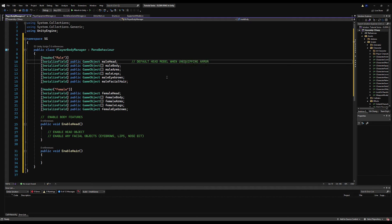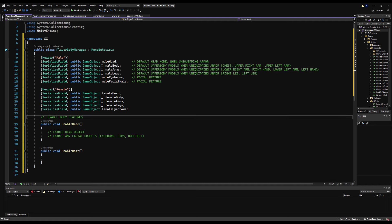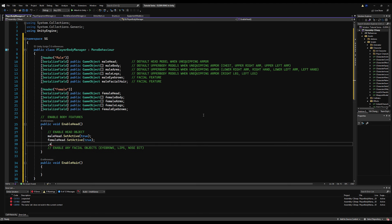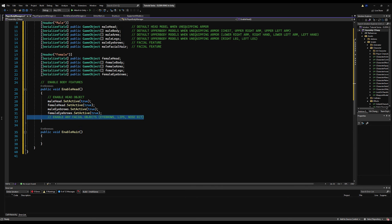For enabling a head, all we do is say maleHead.SetActive(true) and the same for the female head. You might ask why we enable both — the way our system is set up, we'll only have the male or female master object active at one time, so enabling or disabling children won't matter. We also need a DisableHead function: disable the male and female head, disable the male and female eyebrows, and hair has its own function. EnableHair sets hairObject.SetActive(true). The hair should ideally be in a master game object with all individual hair components as children so you can toggle them all simultaneously.